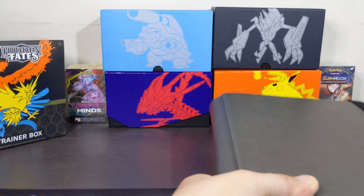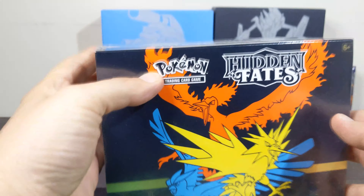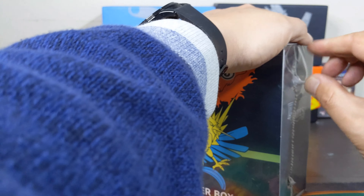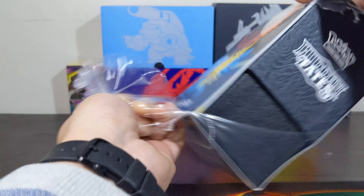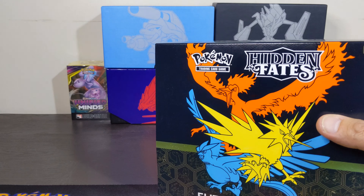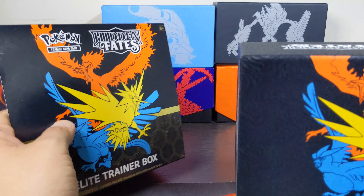Let's get to it guys! Hopefully I'll get one of them - trying to see if I can get both. These are the reprint ones. Where's my Blastoise pin? From the past two new ETBs from Hidden Fates I've opened, I've been getting mostly shiny baby shinies.